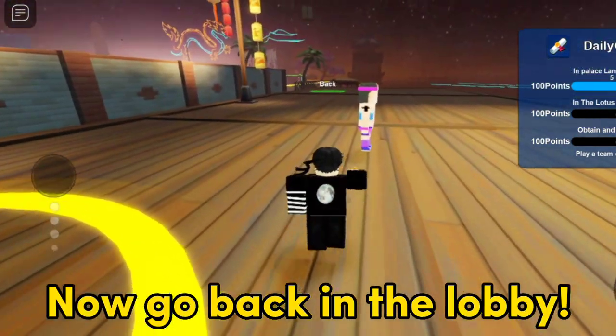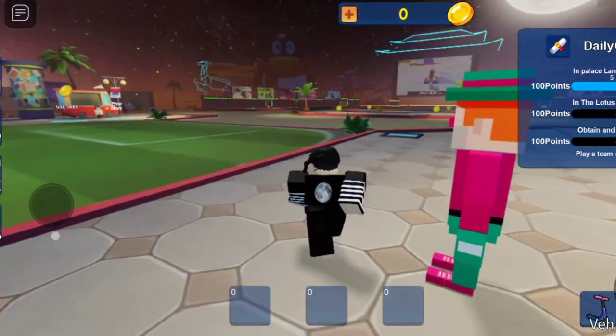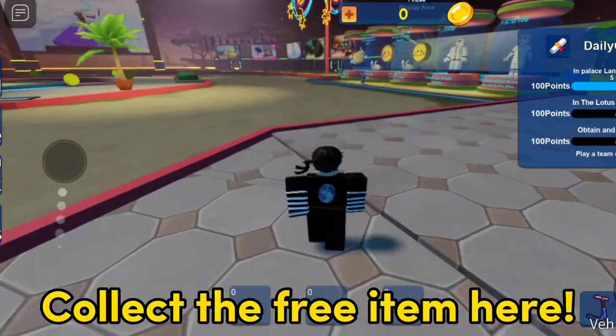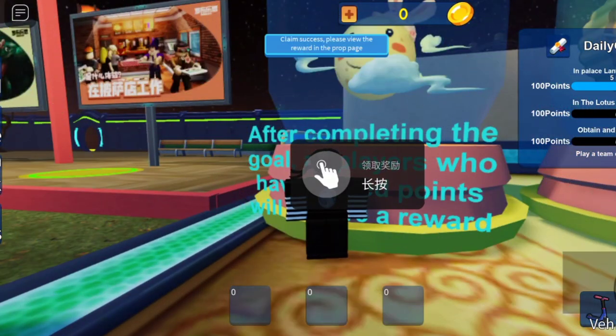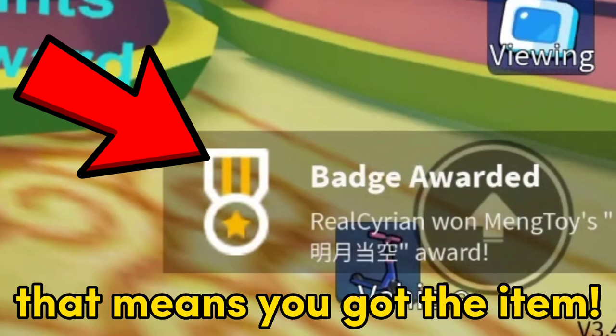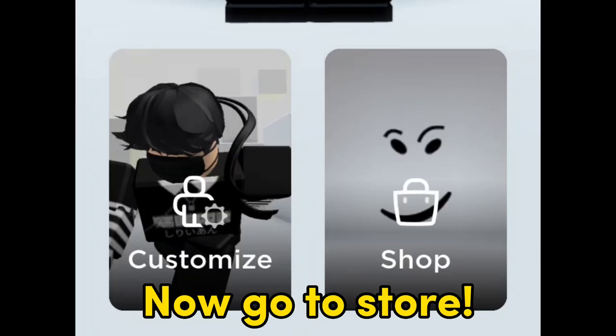Done. Now go back in the lobby and collect the free item here. If you see this badge, that means you got the item. You will get the Mr. Moon with its bunny hat. Now go to the store.